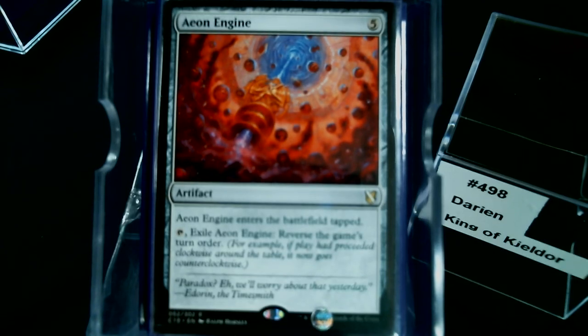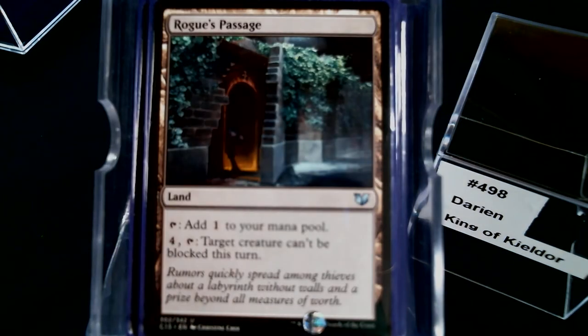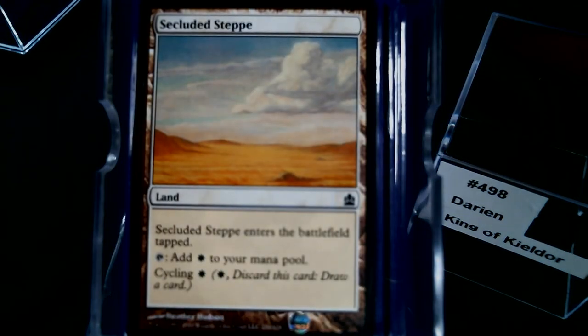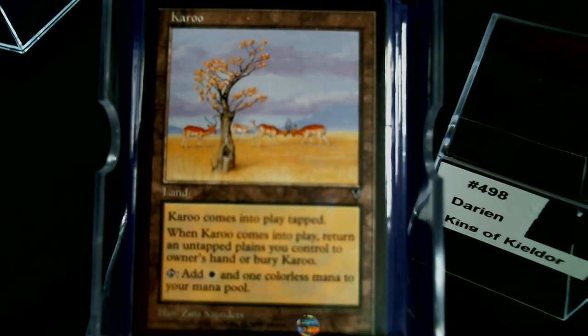For non-basic lands: Blighted Steppe — there are potentially five or six lands that actively deal damage to you but I like Blighted Steppe for the life gain in case we're taking serious damage. Rogue's Passage, cyclers like Drifting Meadow and Secluded Steppe, Kabira Crossroads, and the original Karoo land.